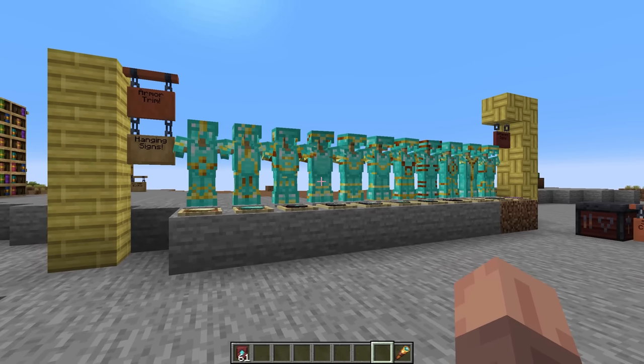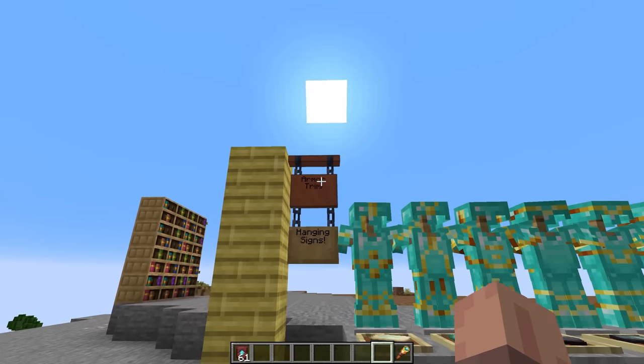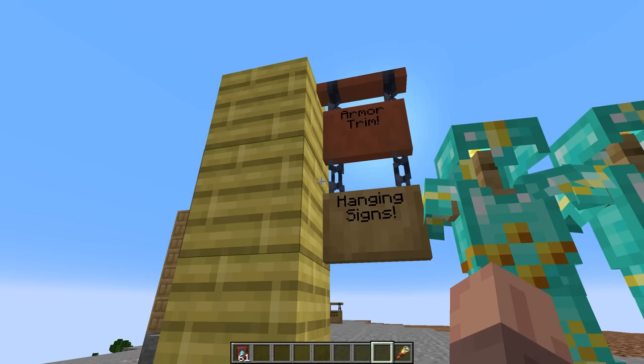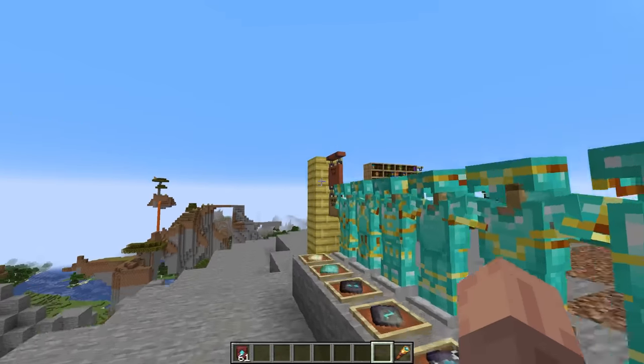A couple other things we can look at right here — hanging signs, which I've used to label basically everything we're looking at. There are a few variations: you'll see it with a bar above if it's hanging freely, but if there's another hanging sign or a block above it, you won't have that bar.